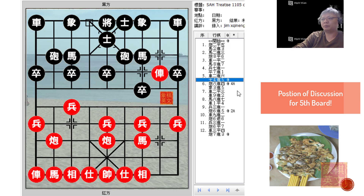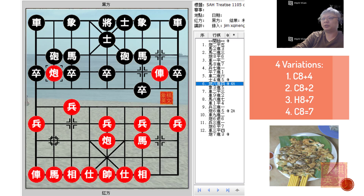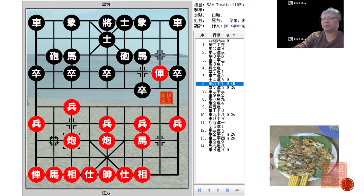There were four major variations discussed in the board. The first would be C8+4, second C8+2, third R8+7, and the last would be the 5-7 cannon C8 equals to 7. This is another lengthy board, so let us begin with the first variation.